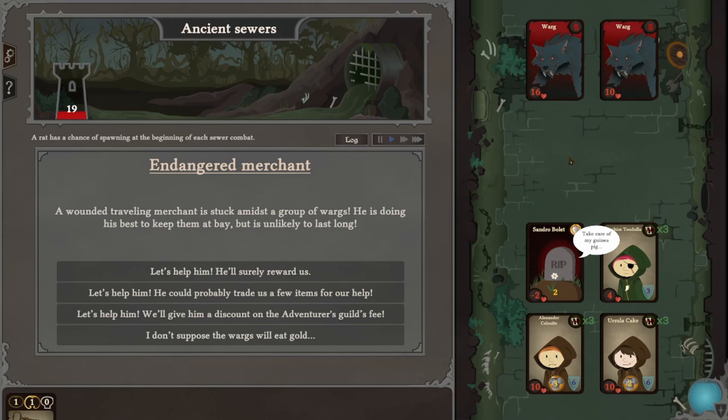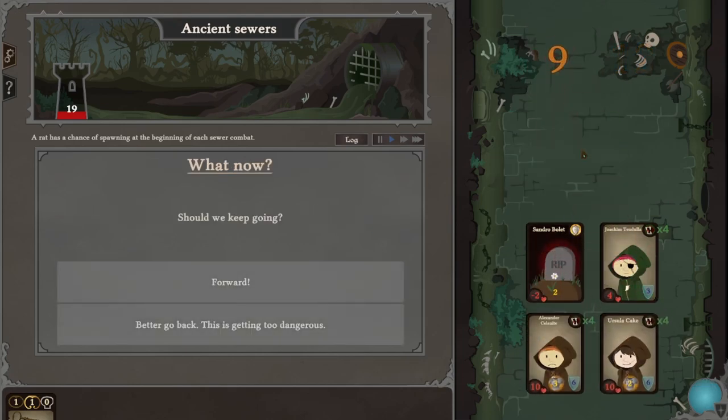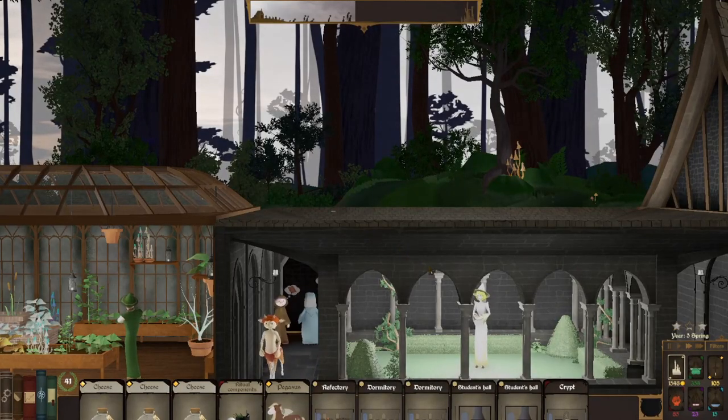Sandro died. Damn. As long as we win here, it's okay. Better go back — it's getting too dangerous. We lost one, but we gained 1,300 gold. Pegasus, refectory, a couple dorms, student hall, crypt card, original components. That went okay, I guess.